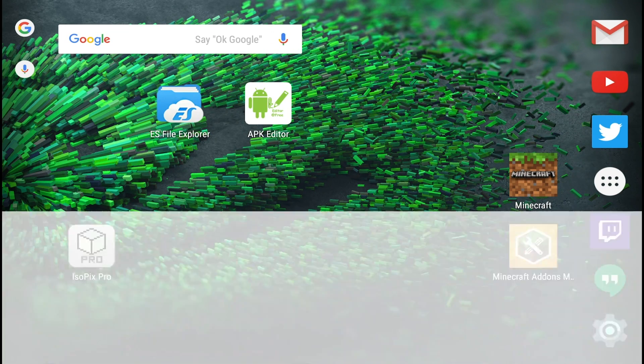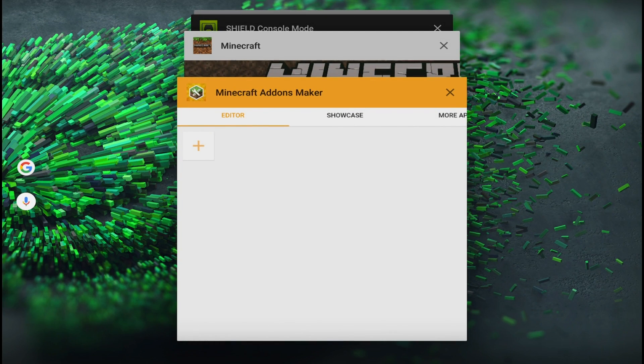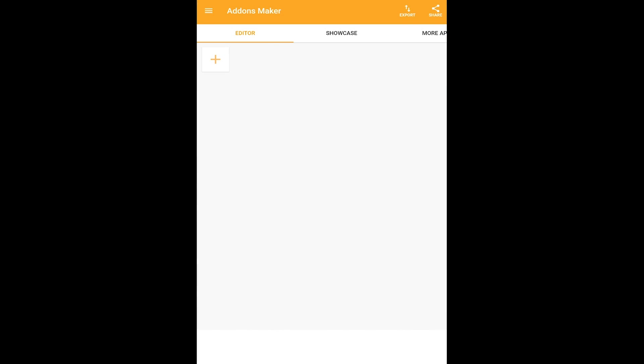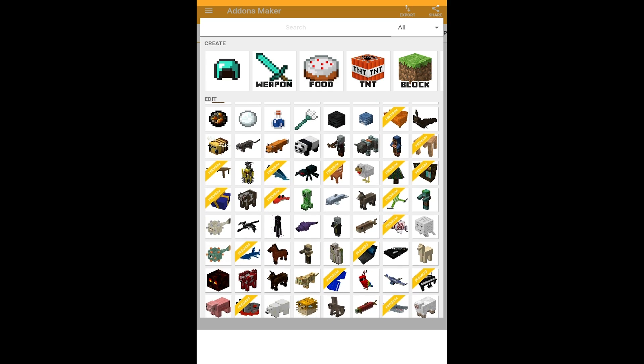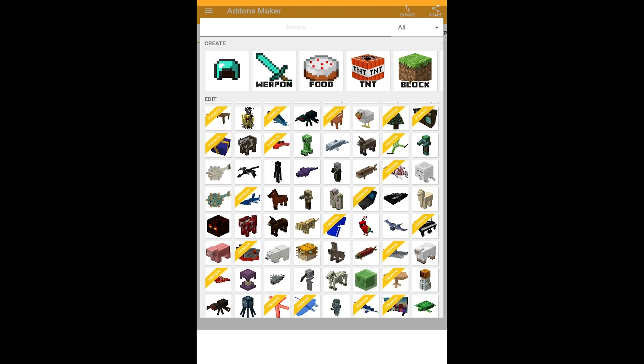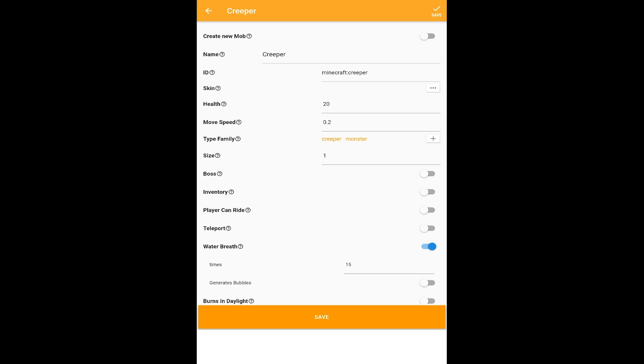The first thing we're going to do is open this application. You guys will notice my screen is going to tilt. This is how the interface looks. The name of the app right here - you guys can get it on the Google Play Store, it's called Minecraft Add-Ons Maker. What you need to do is find where it says Editor, click the plus button, and there are a bunch of different options. You can either edit or create new things. So let's edit a creeper.